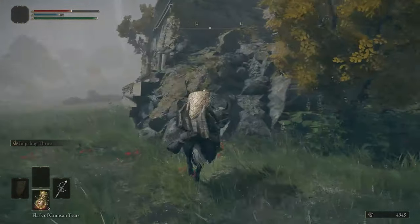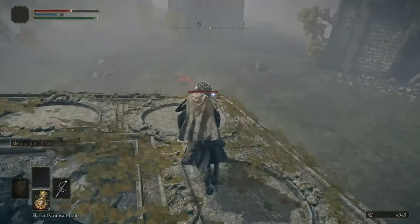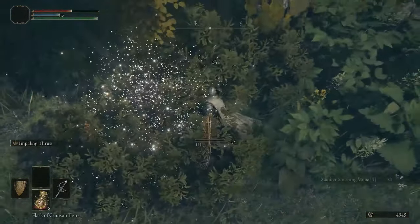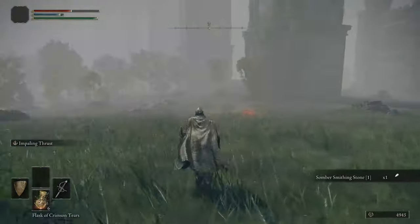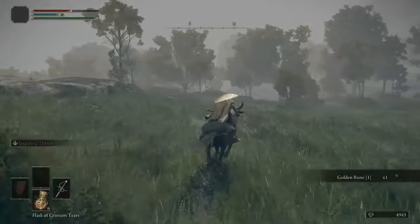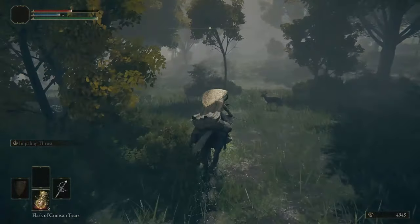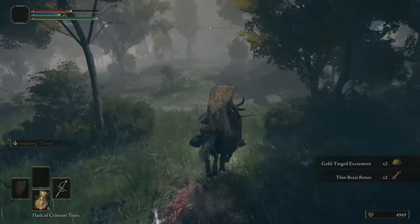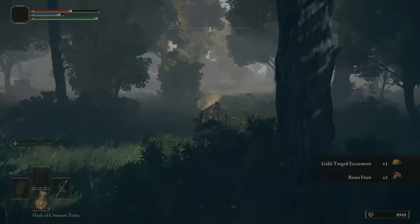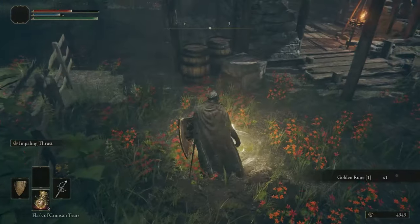Trying to kill this scarab to get a free smithing stone to buff our equipment later. There's a lot of small things in this game that just add up - collecting smithing stones here and there until eventually you can max out your weapons, killing deer so you can have arrows, picking up materials so you can refine your weaponry. There are more dogs so we're just going to run past them. We're heading to a little shack - that's our goal.